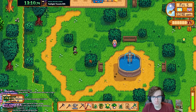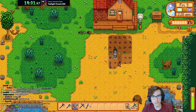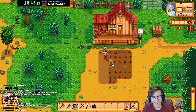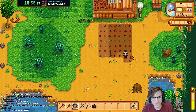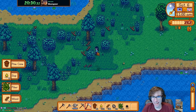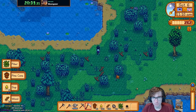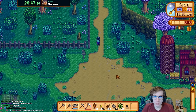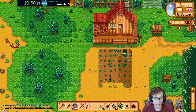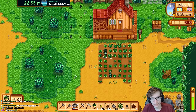Doing the standard casual start: first round of parsnips, then potatoes, then strawberries. The real fun part of this challenge — I can't craft a scarecrow, so we're playing a prayer game. I hope my green bean doesn't get eaten! I could get a rarecrow at the Flower Dance for 2,000 gold... speedrun, by the way. Well, at least the crow didn't eat the green bean.